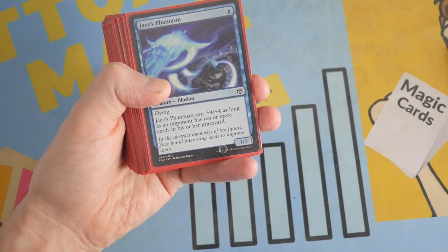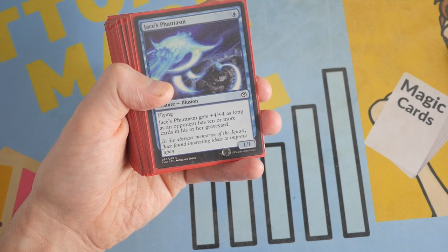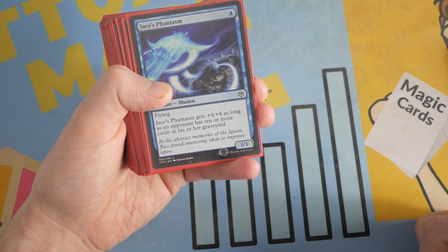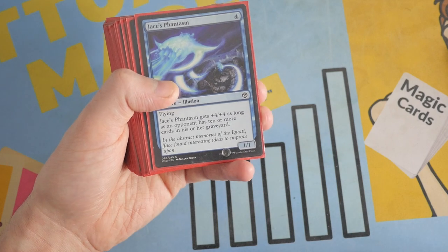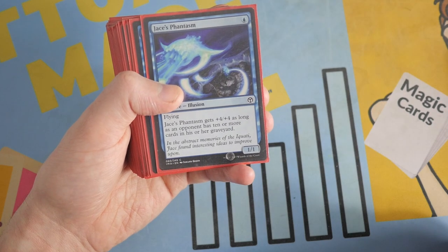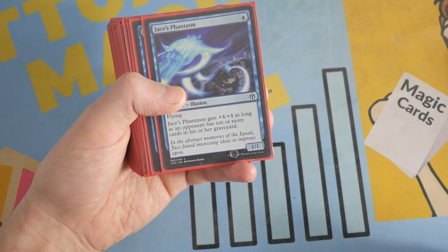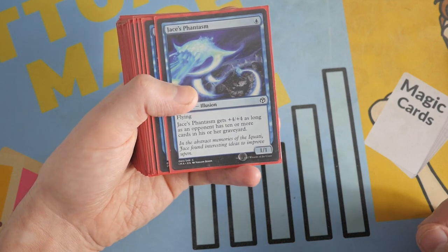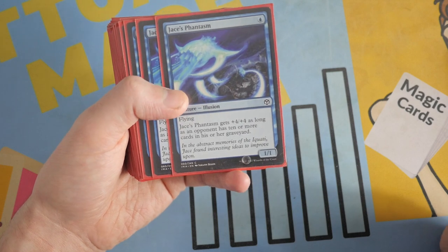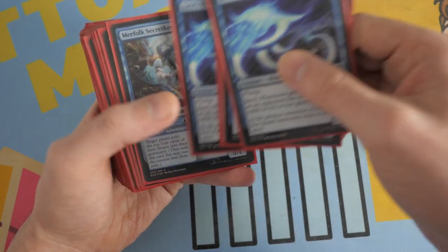Our creature — Jace's Phantasm. It's an illusion, a one-mana 1/1, but it can be a 5/5 flyer if your opponent has 10 or more cards in their graveyard. And obviously that's possible if you're playing a mill deck — this is your plan B. A 5/5 flyer for one mana. I used to love this card back in the day, then I ended up hating it because my friend would always play it in a really casual mono blue deck. But now I've grown very fond of it, and we do have four copies — a playset of Jace's Phantasm.